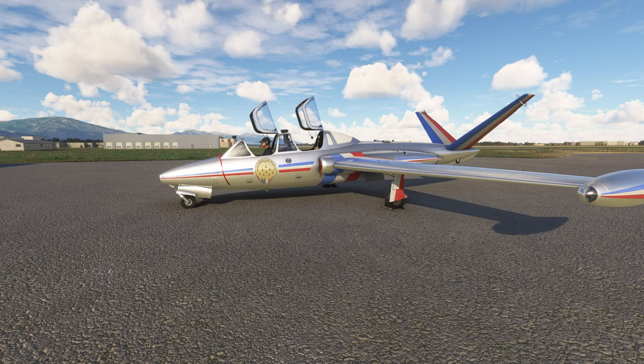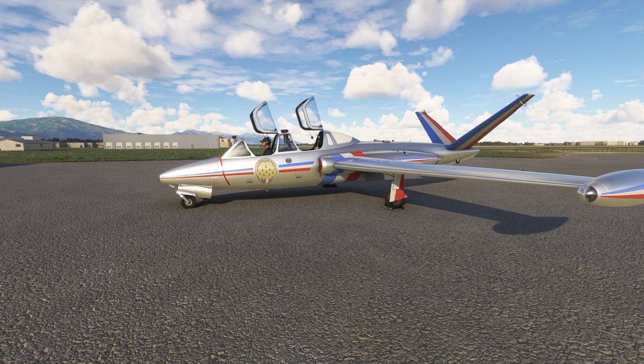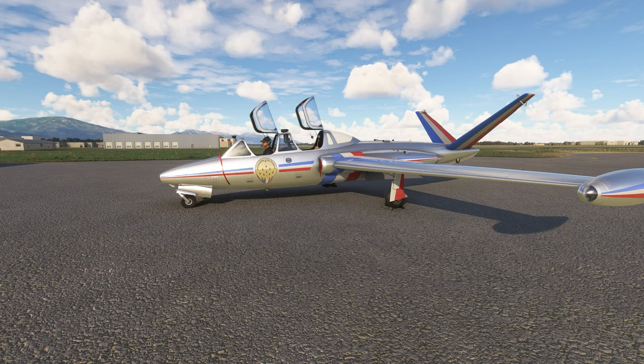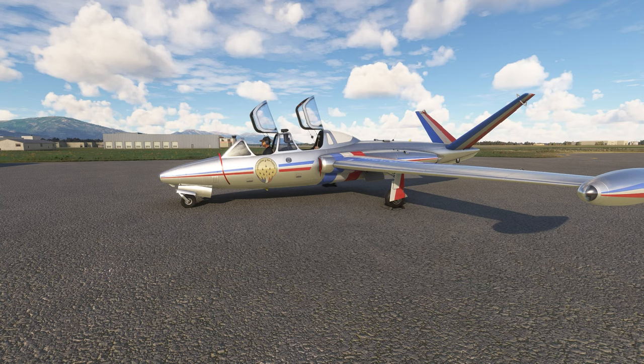Today we're in another departmental region of France, and this one is much closer to the motherland than Reunion was — our last flight, off the coast of Africa. This is the Mediterranean island of Corsica, tucked into the armpit of Europe just 80 miles south of France and about 50 miles west of northern Italy. We're departing from Poretta Airport, Lima Foxtrot Kilo Bravo, on the eastern side of the island just south of the city of Bastia.